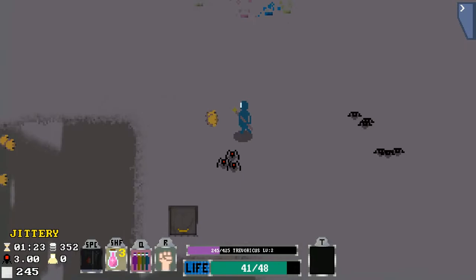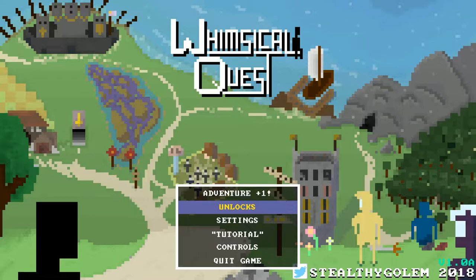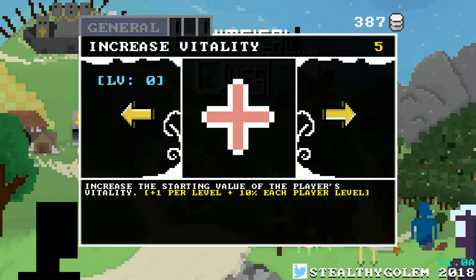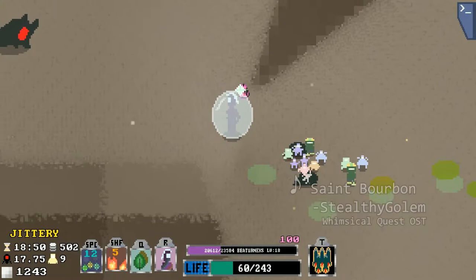The way Whimsical Quest handles difficulty is also interesting, because there is definitely a steep change between the first playthrough and the second, and the second and the third — Whimsical Quest's version of New Game Plus. But there's also the opportunity to buy things like permanent stat upgrades. This means that, in theory, if you're stuck on a playthrough and you play enough, you should be able to muscle through. As an anti-frustration feature, it is an interesting one.